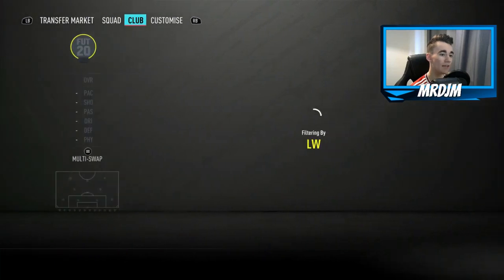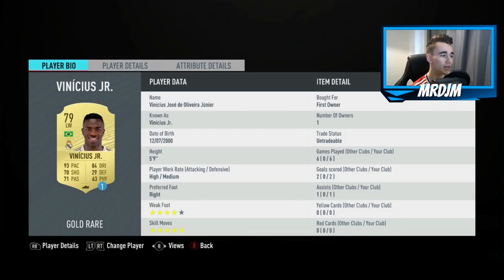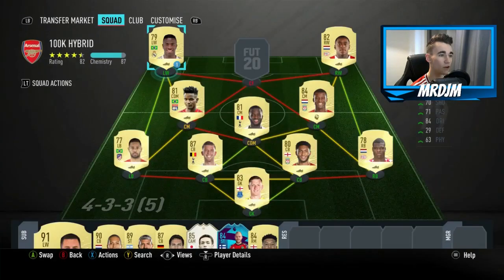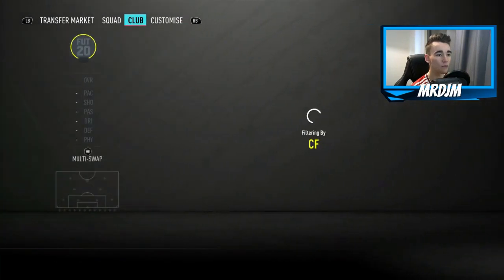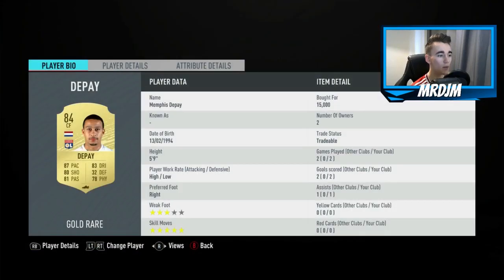Moving on to the left wing position, we have got the requested player in Vinicius Jr. Everyone gets given Vinicius Jr.'s loan card at the start, so that's why I put his loan card in this team. Great pace, great dribbling, five-star skills — a very useful player to have in the side. In the centre forward position, we have got the 84 rated Memphis Depay. I'm a big fan — he plays really well on FIFA 20, getting two goals and one assist in two matches. I do actually like using him as a centre forward; I feel he plays that position very well.